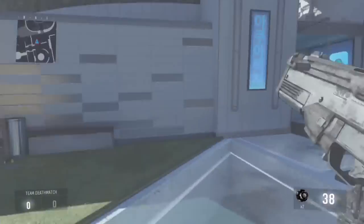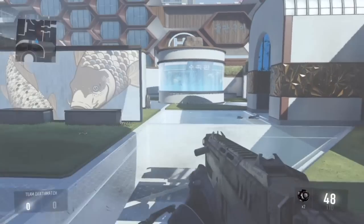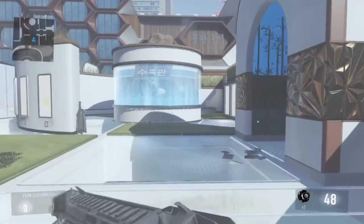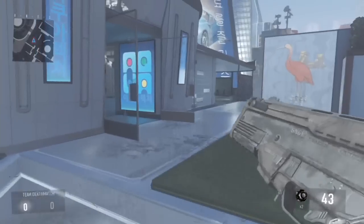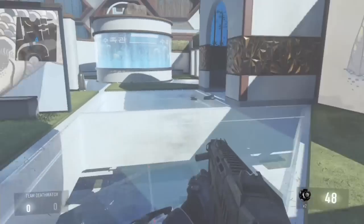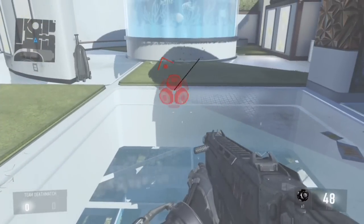Now if you're just walking, there's no slight pause. But most of us are sprinting a lot, so when you sprint there's a slight pause before I can shoot. Well, there's actually a perk that allows you to fix that — let me show you what it looks like.